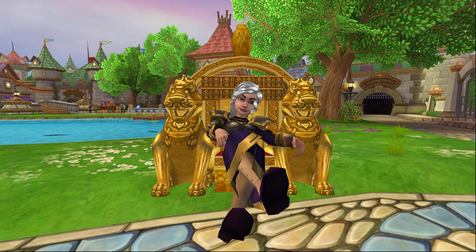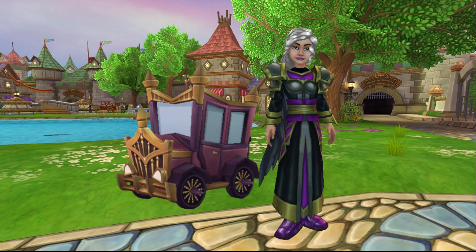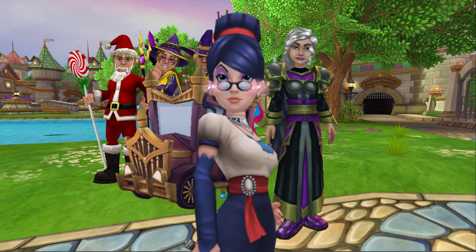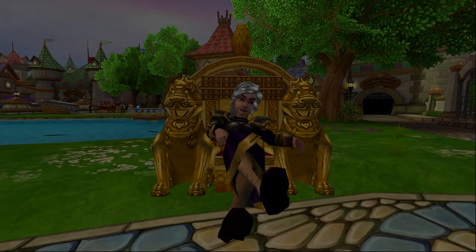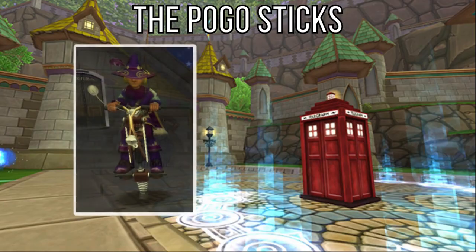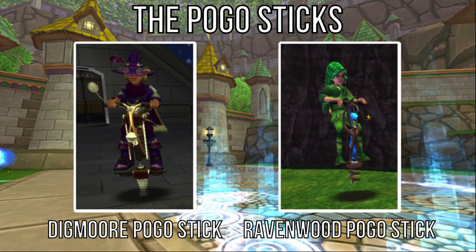I swear guys, sometimes I feel like I sound like a car salesman. This baby can fit so many Wiz heads in it, it's enough to make Belladonna Crisp blush. You buying? Anyway, this time it's two mounts exclusive to the Five Boxes event: the Digmore Pogo Stick and Ravenwood Pogo Stick.